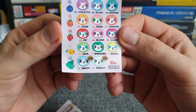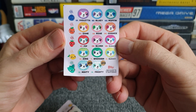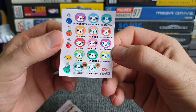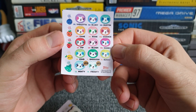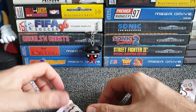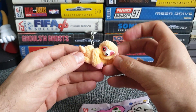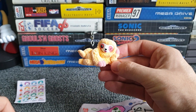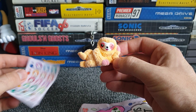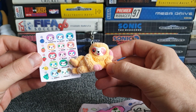Minty and Frosty are the limited edition ones at the bottom. We've got Zing, Snoozer, and Sunny; Candy, Blush, and Pip; Zane, Rose, and Chancy; Muffin, Bluey, and Violetta. Rose sounds more like a boy band — I'll go with Zane. Anyway, that's what they smell like, so we'll keep this here for reference. Now let's see which sloth we get. This one's lying down on the ground giving you a wink — that is a fairly suggestive pose.